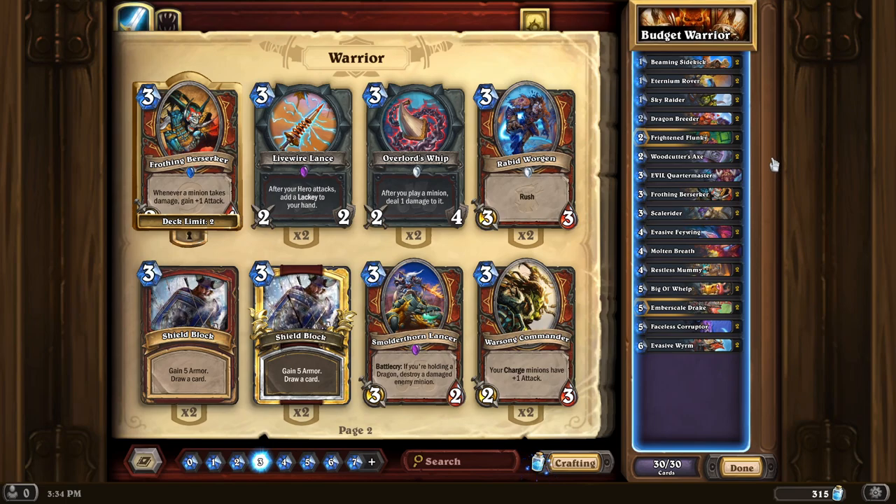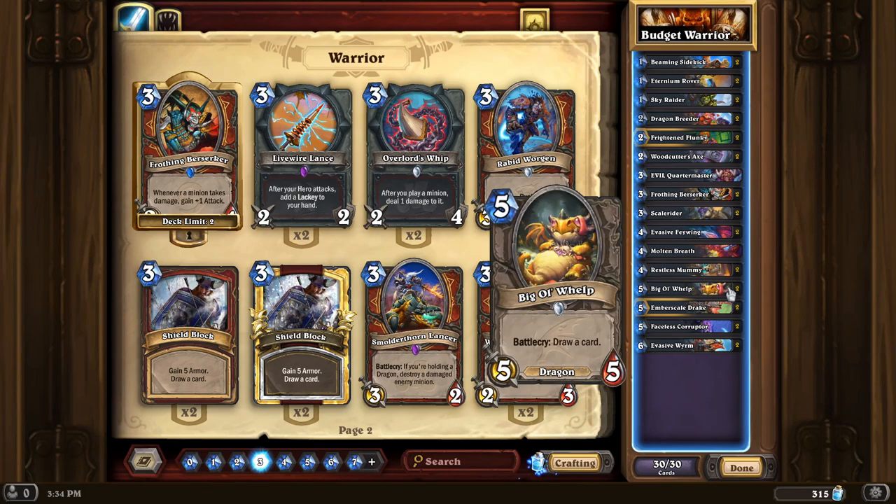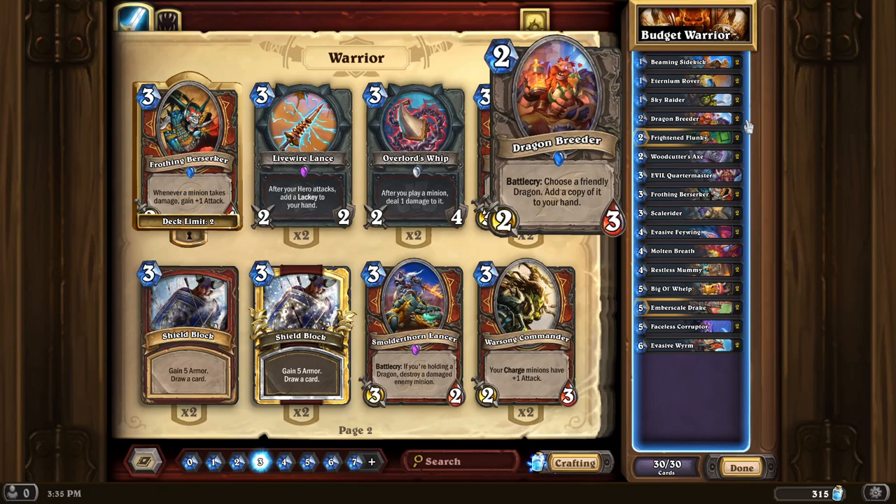This budget dragon warrior isn't going to be invoking Galakrond at all — it's just going to be trying to close out the game. A lot of the dragons added in Descent of Dragons, like Dragon Breeder, are actually really strong cards and no one's really playing the counter to them, which is Dragonmaw Poacher — a 4/4 that gains +4/+4 and Rush if your opponent has a dragon. Dragon Breeder can just be played as a 2/3, but if drawn later you can copy a dragon, making it a 2/3 with a slight upside.